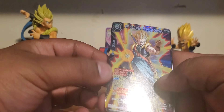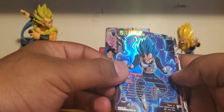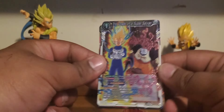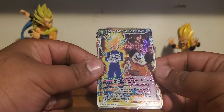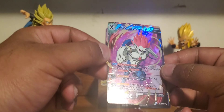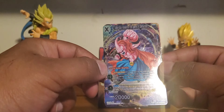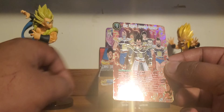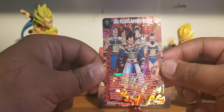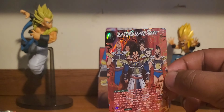So we got the Super Saiyan Gotenks Surging Strike, the Halo Super Saiyan Vegeta Full Power, The Power of a Super Saiyan — this art is sick, I really like this card a lot — a Demi-Grah super rare, the Majin Buu Assault of the Agents of Destruction, and the SPR King Vegeta. Beautiful. Alright, thank you guys for watching. Check me out next week.